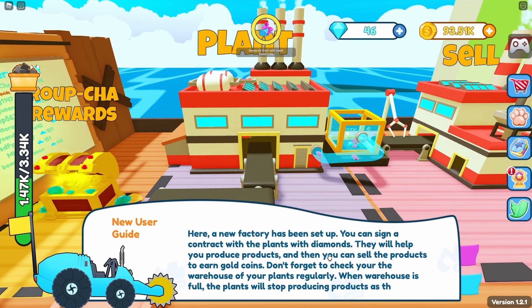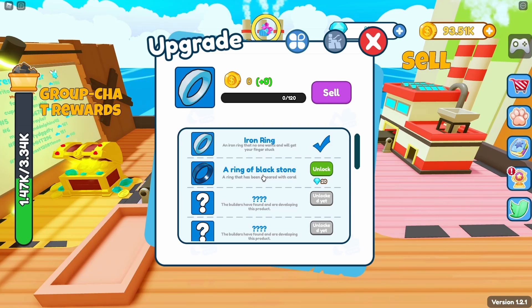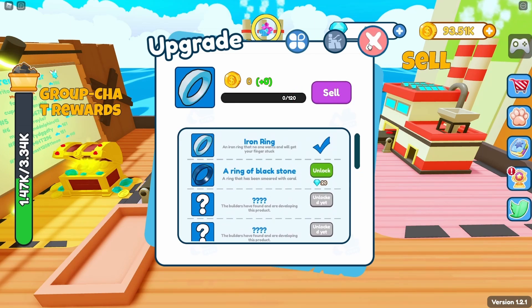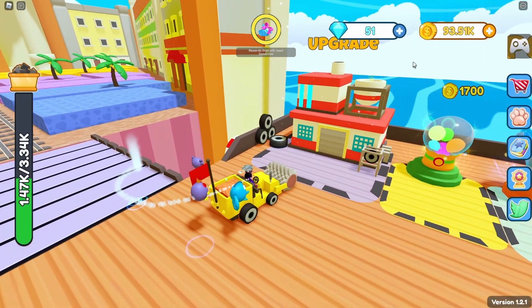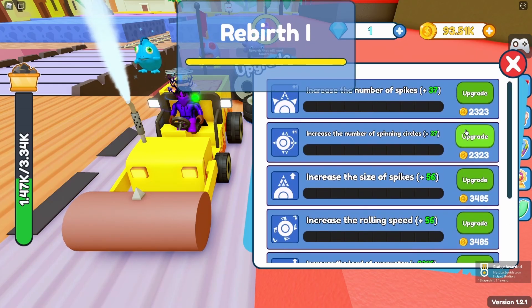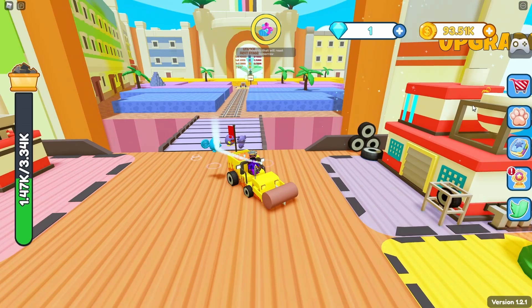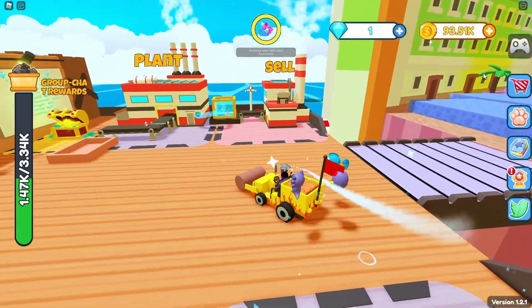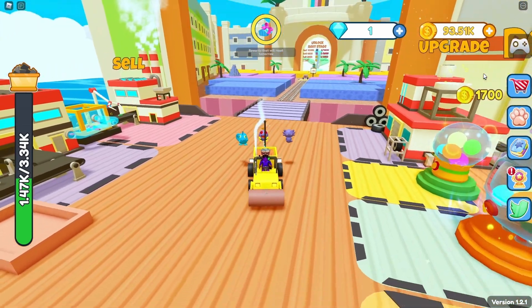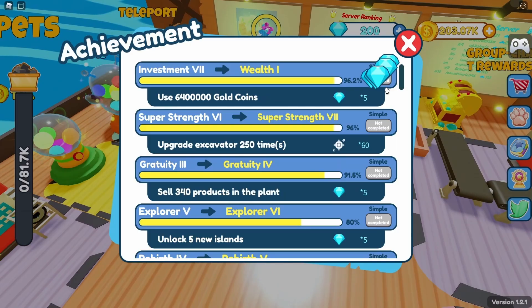A new factory has been set up — you can sign a contract with the plants with diamonds. It says plant a ring of black stone but I'm not sure what that means. Let's claim this achievement and just like that we can upgrade our stage. We basically rebirthed! I'm not really sure what that meant but we're still at the same world, so I'll just keep grinding.